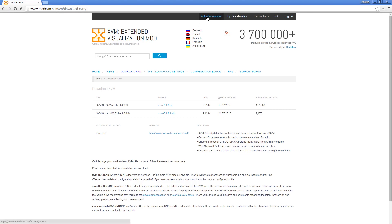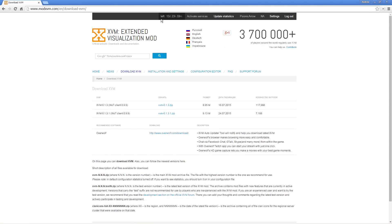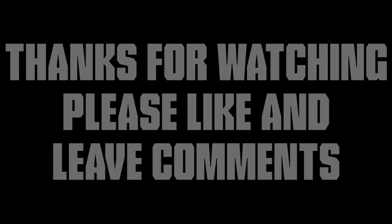To activate your XVM stats, you have to go to mod-xvm.com, log in with your account, and then click activate stats. Your stats will be available for 14 days — that's two weeks — and then you'll have to reactivate it once again. Thanks for watching, please press that like button, leave some comments, and I will see you in future videos.